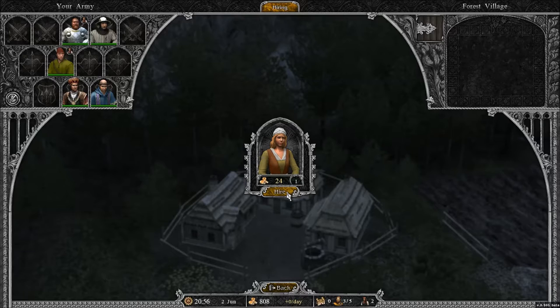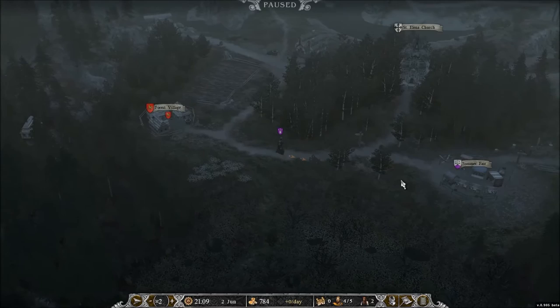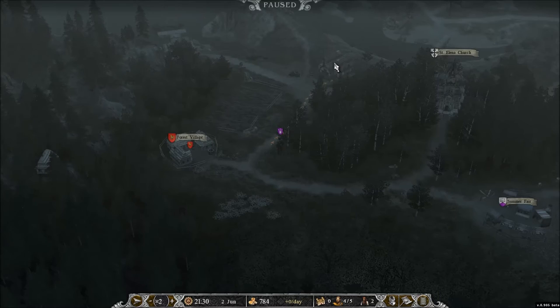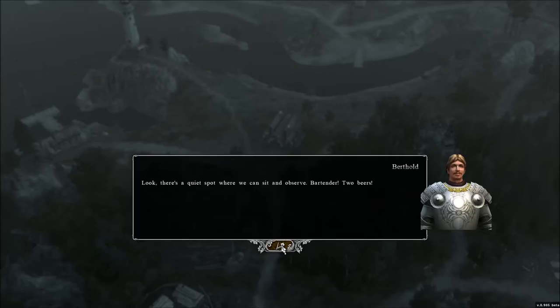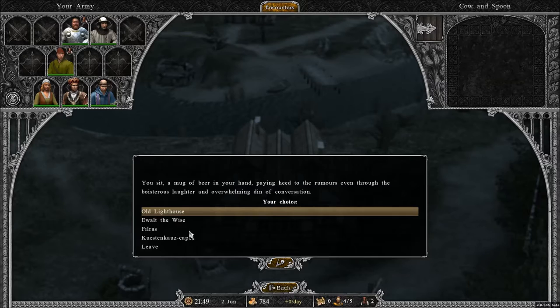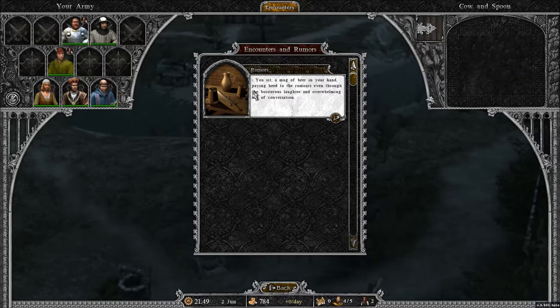We hire the healer, and now our back row is full. We probably want another archer at some point. Then we need to go to the tavern. How the tavern works: you've got rumors, and you click through various options — these give you quests and allow you to progress with the main quest. It's fun to read. The tutorial would tell you if you didn't find what you were looking for, so you try again.